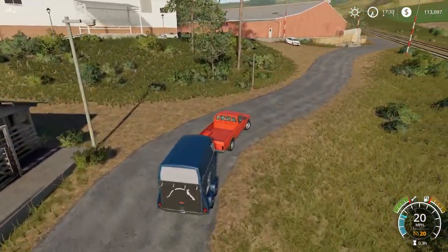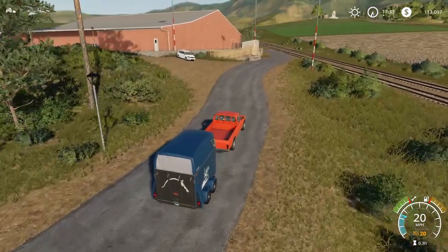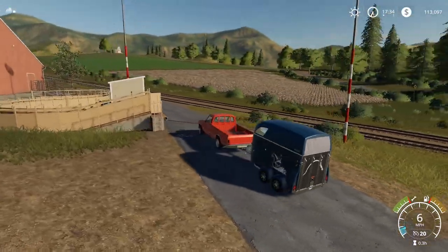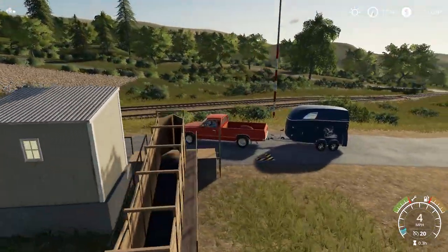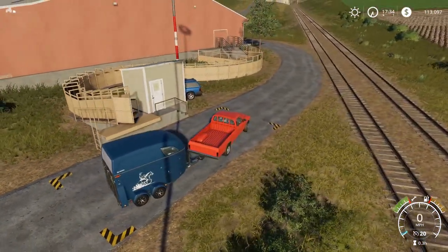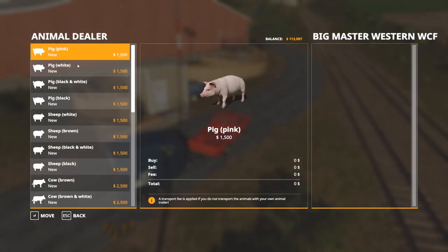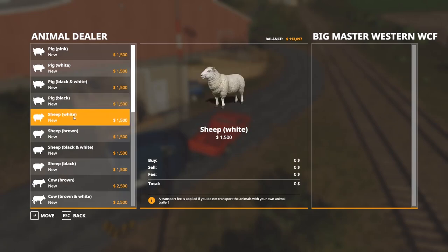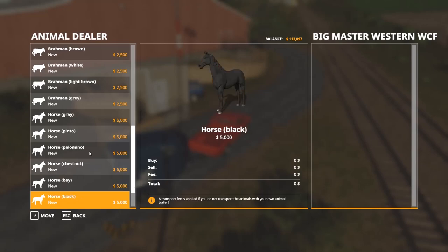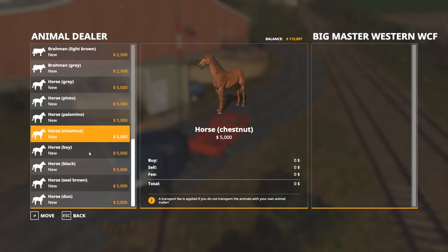It's very nice that you can actually place the paddock yourself now instead of having to drive to different parts of the map where the game decided to put the cow pasture or pig pen. Driving is so much smoother in this game. I still find myself distracted by the landscape — the beautiful rolling hills and mountains. It's just gorgeous. Let's go ahead and pick up our horses then. Press R to bring up the menu.